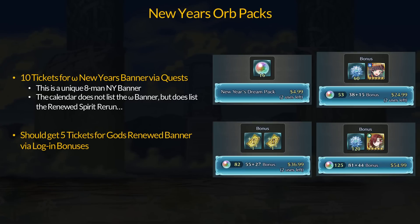Before we get to that, the data mine has also revealed some of the orb packs and rewards we are getting. First up from the New Year's quest, we're getting 10 first summon tickets for the Omega New Year's banner. This was a unique 8-man banner combining the newest seasonals with the past year, including the Year 3 Renewed Spirit Banner and the Year 4 Banner, which is just the Omega Banner itself.